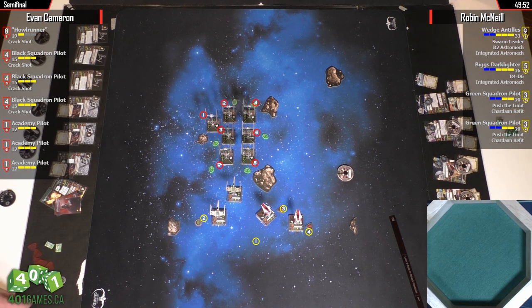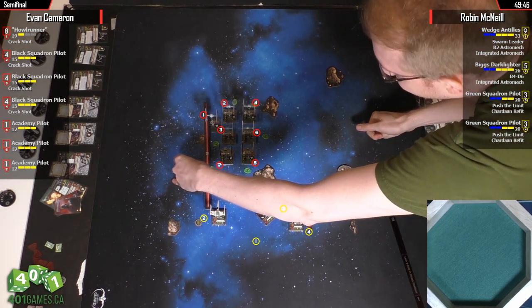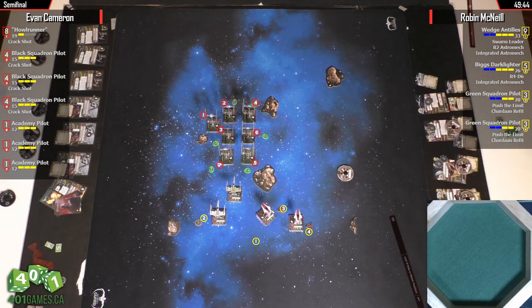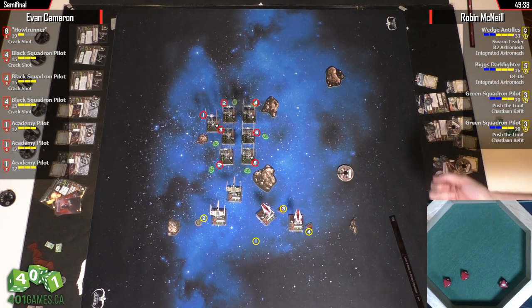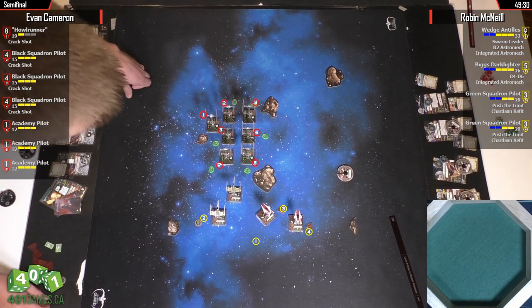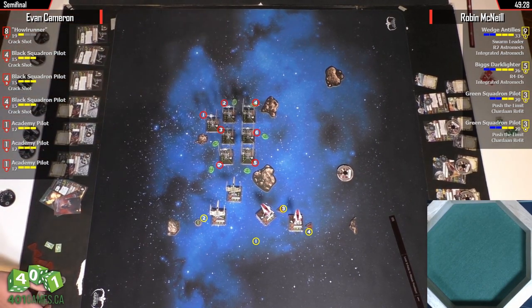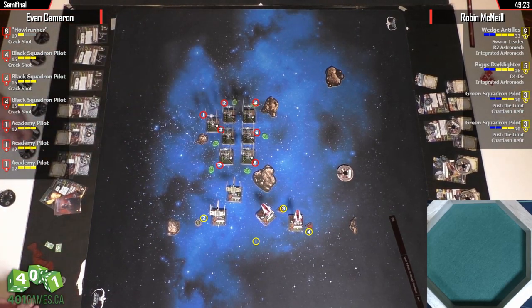Now we see how Biggs does against all of this. Poorly. Now Biggs gets to shoot though — Biggs can kill Howl Runner first. Forgot that Biggs can shoot! Only one hit. He had a really good roll with the five dice. That's a huge shame though — if he had managed to get three hits, he could have killed Howl Runner.